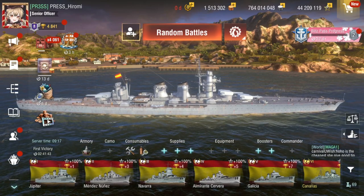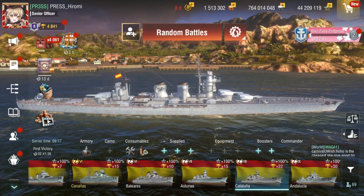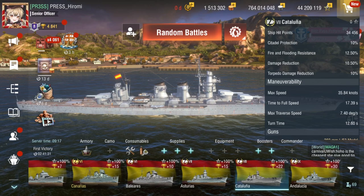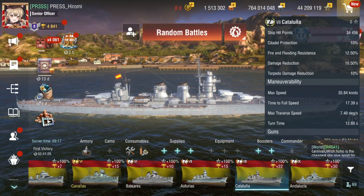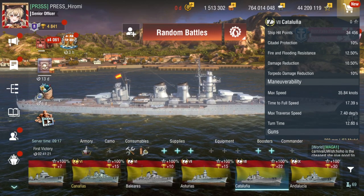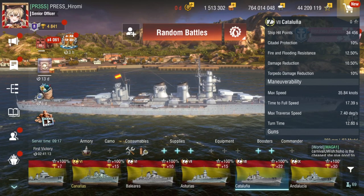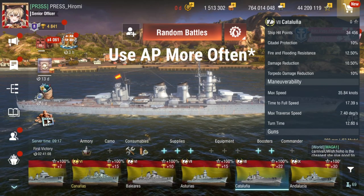Hello everyone, Harumi here, and this is the Tier 8 Spanish cruiser Cataluna. Cataluna is a ship that you just want to be right there at Tier 8 — do not continue to Tier 9, do not pass go, just stay at Tier 8. At Tier 9 and Tier 10 you're gonna end up using HE more than AP, but for Cataluna you just use HE the entire time.